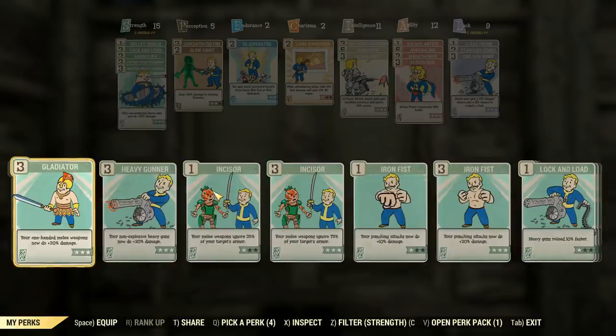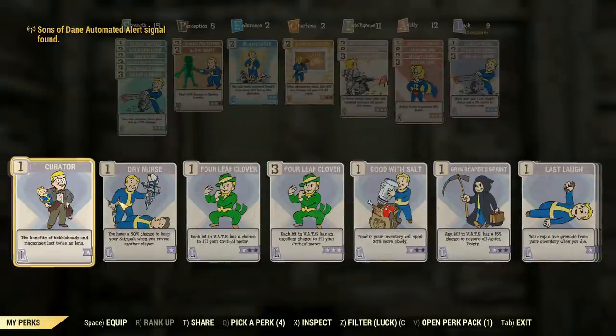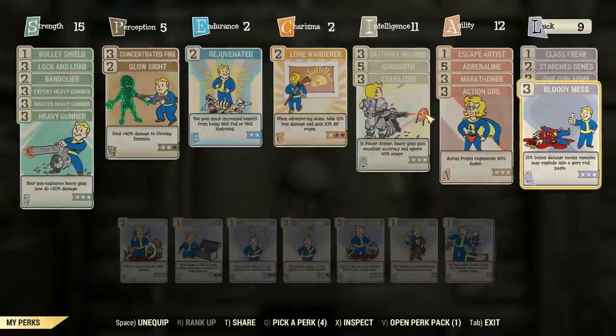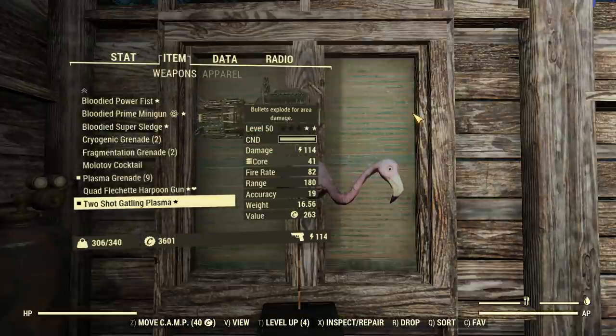I think I missed one. There it is. And one gun army stabilizer — we're going to be using this in power armor. Because it's a two-shot weapon, the accuracy is just all over the place without the stabilizer. That's a super good thing for you to use when you've got a two-shot heavy gun.